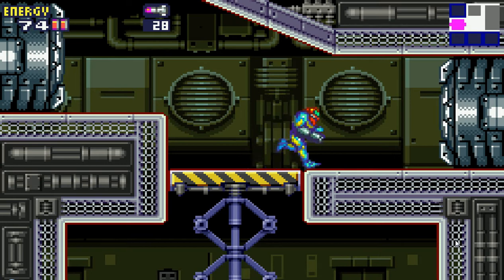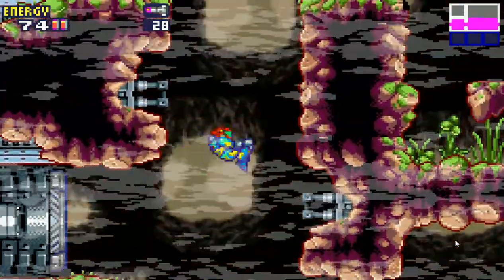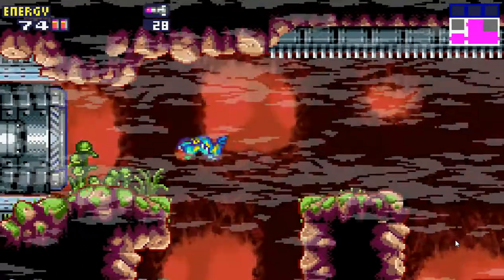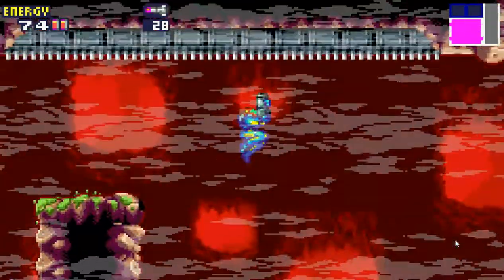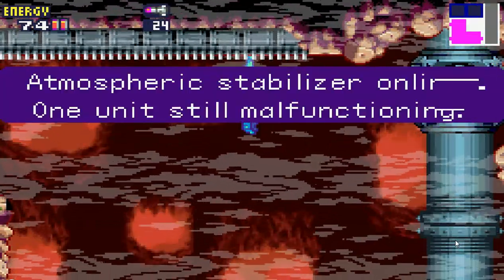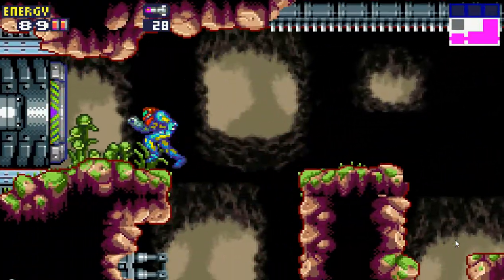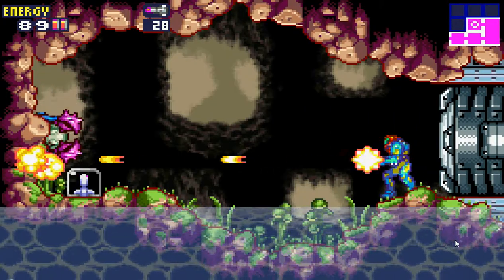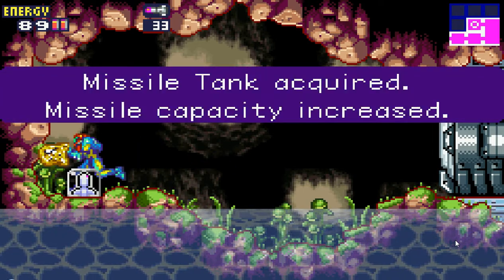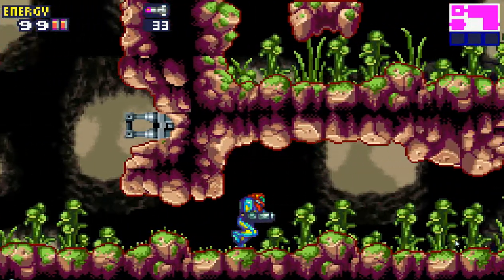There's a secret area here but we can't get to it yet. The fourth stabilizer is annoying — lots of jumping — and we can't get in until the stabilizer is destroyed. Jump up here, and that's atmospheric stabilizer online. Now the door is open, and in here we got missiles! That's 35 missiles we can carry now — missiles are our friends.